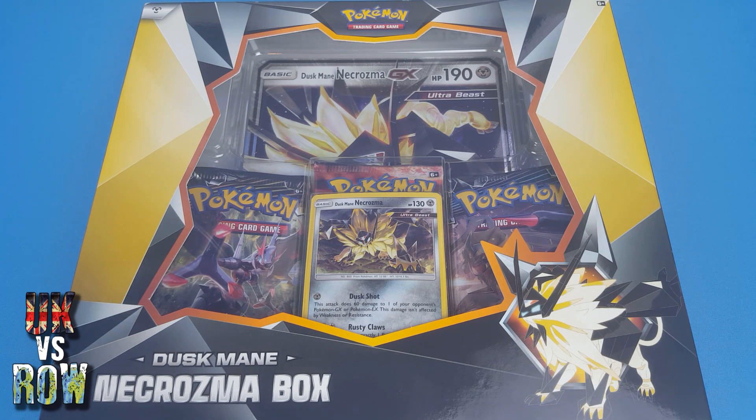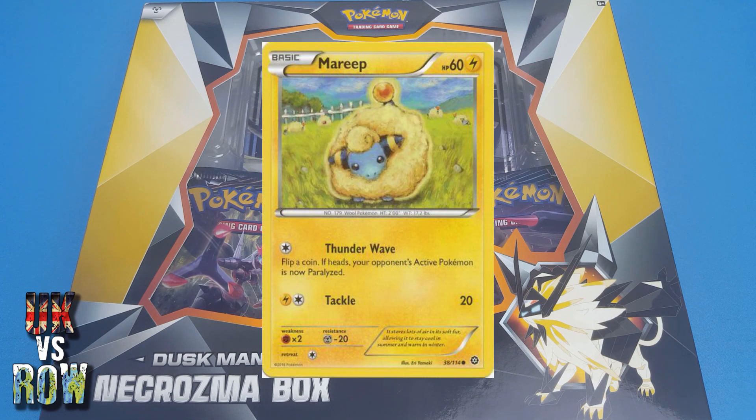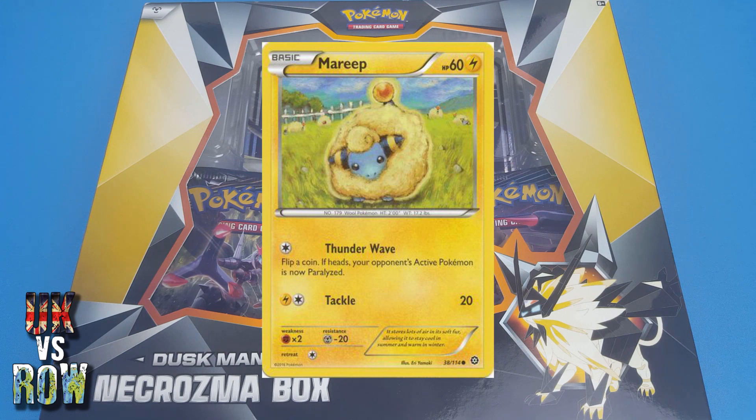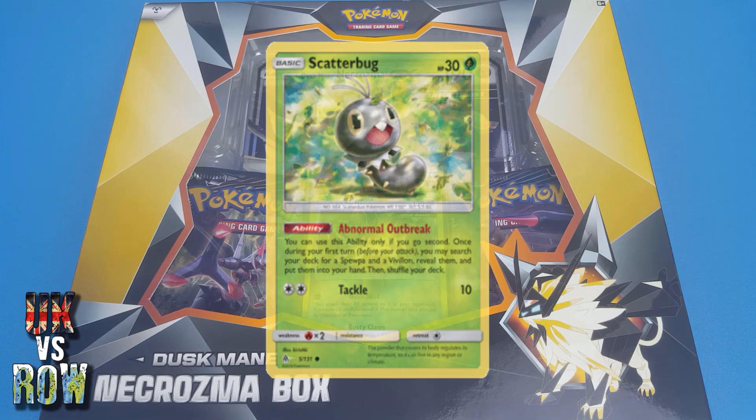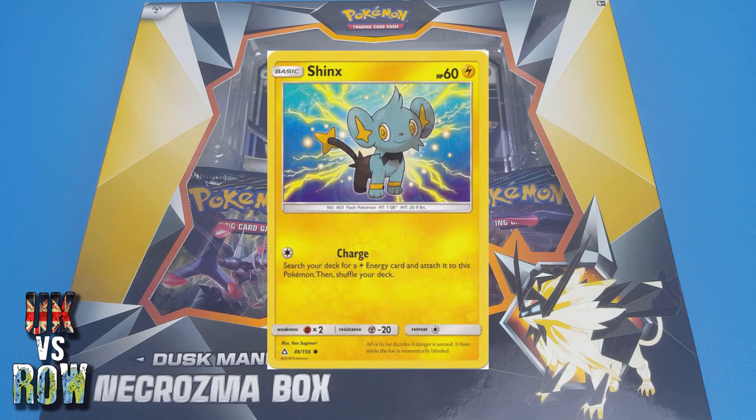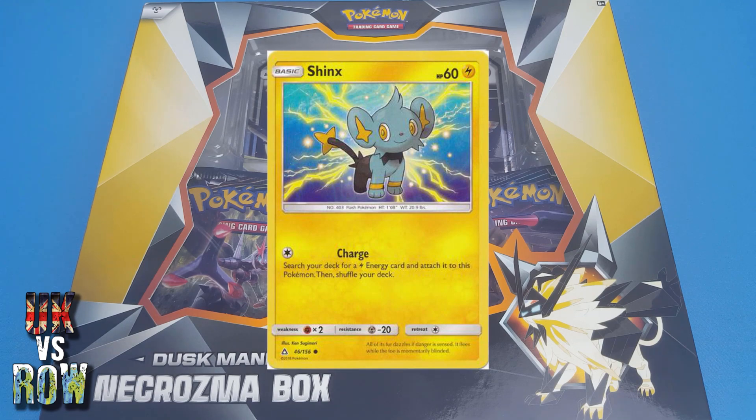Here are my Wild Cards from the three sets in this box. For Steam Siege I've gone for Mareep, as I always seem to get those whenever I open up Steam Siege. For Forbidden Light I've gone for Scatterbug because I hate it and it always shows up. And for Ultra Prism I've gone for Shinx because it's cute. Right, let's get this box open.